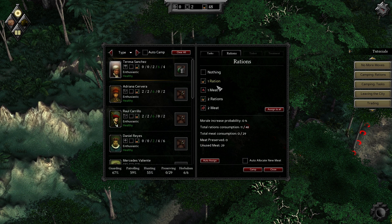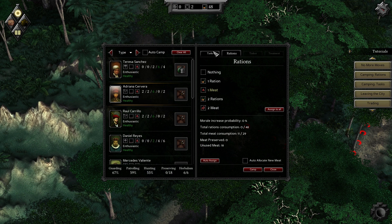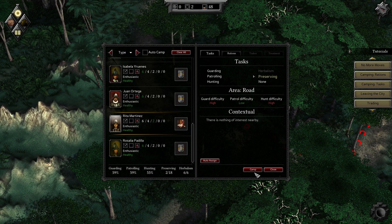Everybody eat some meat. Someone should probably preserve — is there anybody that can preserve? She can. Let's get one person off of guard duty and just preserve some stuff. You look like you're good at preserving food. Two people, why not? Go camp.